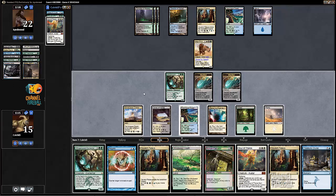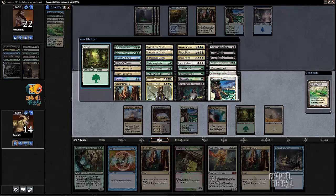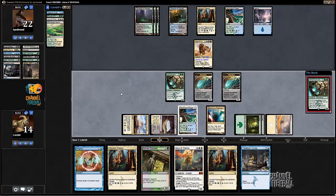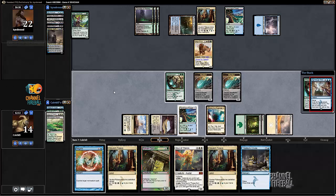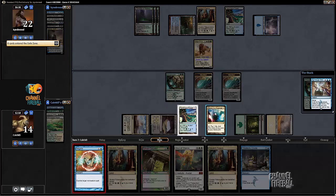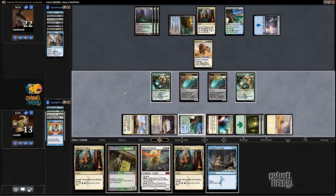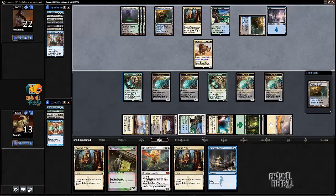Always important to make sure that you actually have a lane you can fetch with the stack, because when you're self-milling sometimes you hit those basics - there's only four fetch lands and only four lands to get. Looks like my opponent wants to do something in response - looks like he's attempting a Dig Through Time. That's what's going on, one card left in hand - which is a very easy Negate target. Whisperwood manifest goes off and we can attack this next turn.